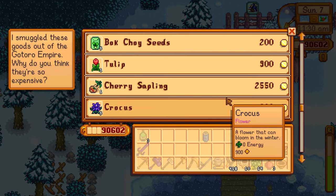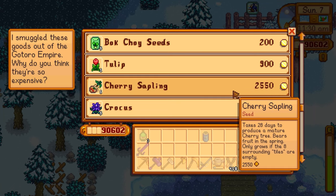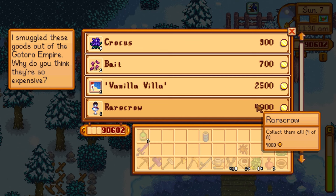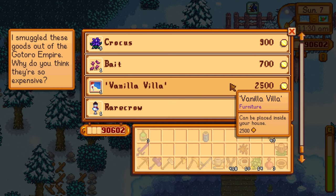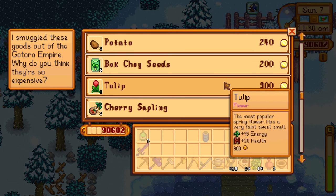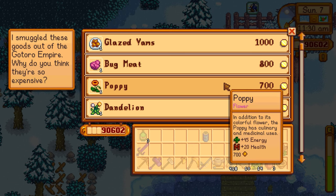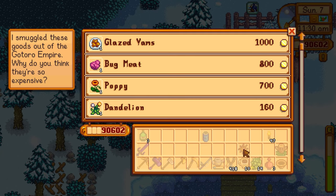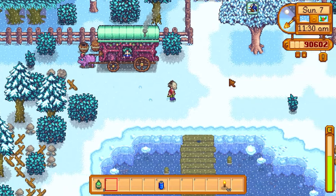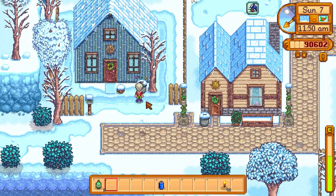The traveling merchant has cherry saplings for 2,500, bait, vanilla, and a rare crow painting for 2,500 — that's a lot for a painting. We already have the rare crow anyway. Nothing too crazy here, bad luck today but I'll still check through trash cans as always.